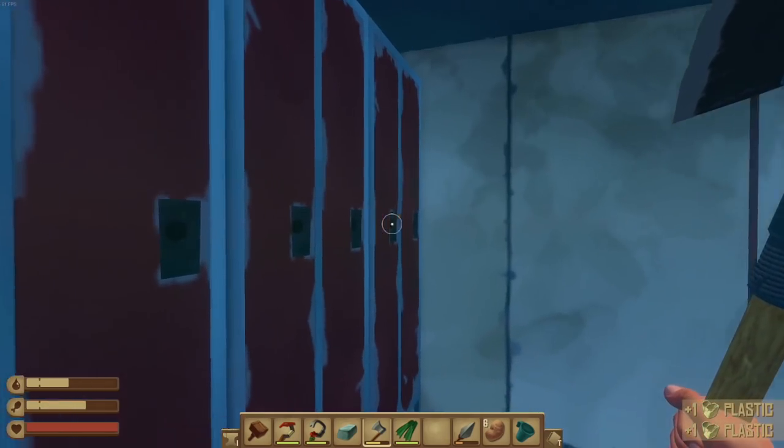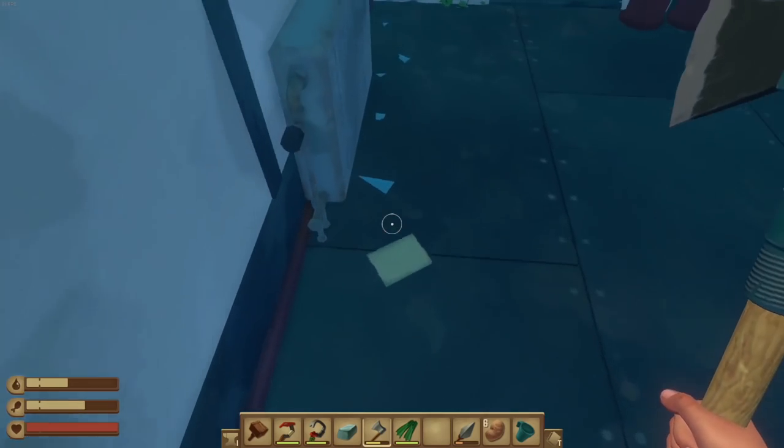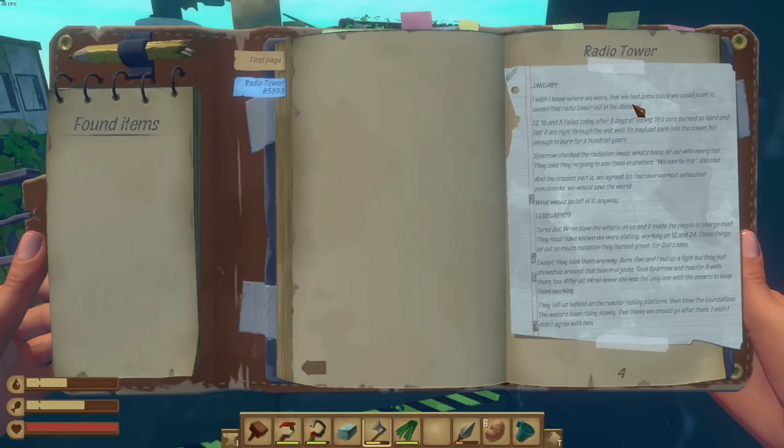B1 — picking up plastic. Anything in here? No. Oh — pick up note! We got a note. 'Radio Tower, January. I wish I knew where we were. The radio tower out in the distance — 12, 16, and 8 failed today after three days of testing. 16's core burned so hard and fast it ate through the wet well, its payload sank into the ocean, hot enough to burn for a hundred years. Sparrow checked the radiation levels — what's being let out with every test. They said we're going to use those in shelters. We can fix this, she said. And us four workers agreed — exhausted pencil-necks — we would save the world.'